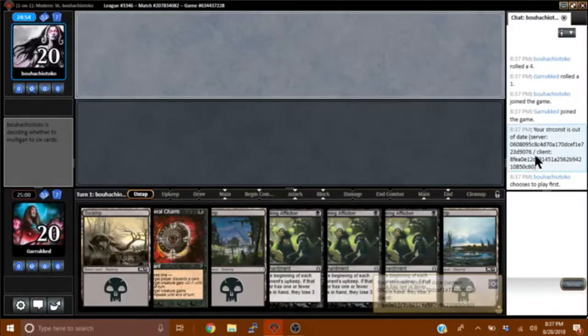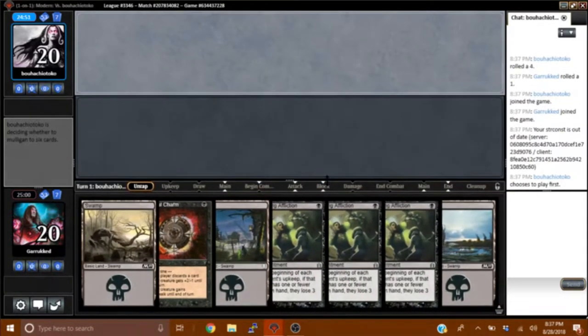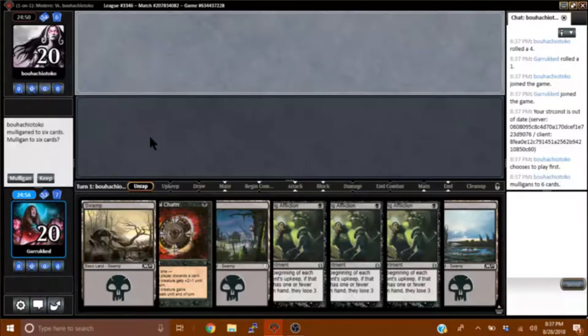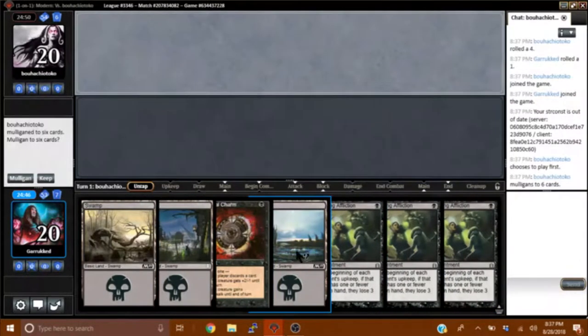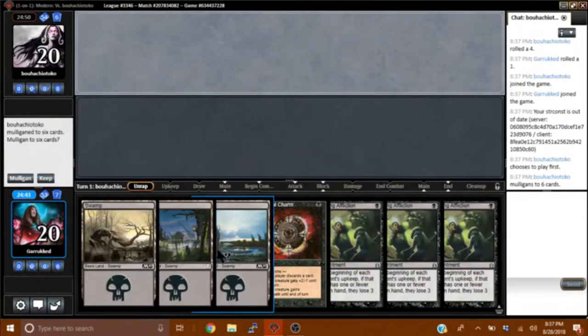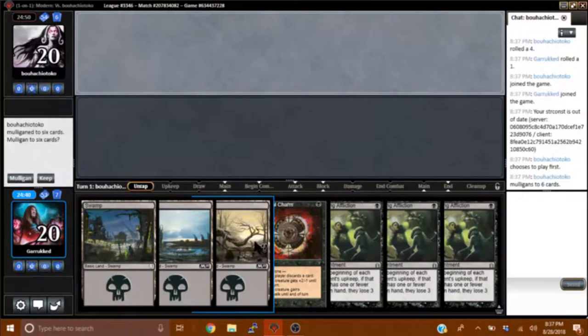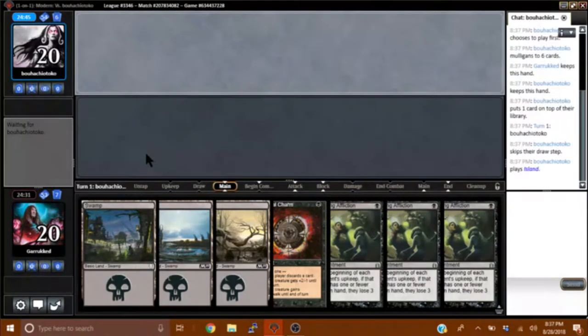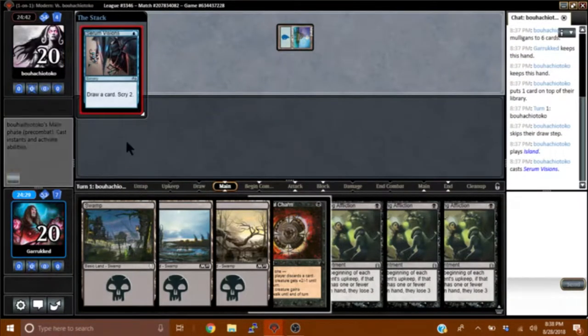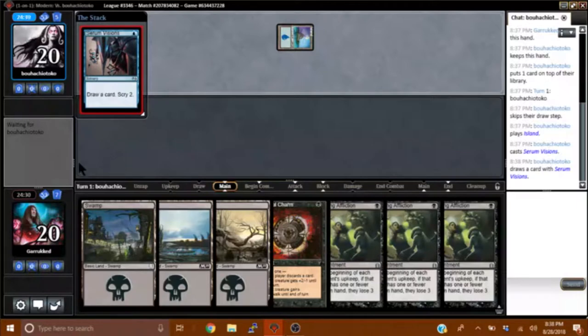Three copies of Shrieking Affliction right away — they mulliganed and we're on the draw. I almost want to keep it. The deck has so much discard in it. Mulled down to six. The chances of us drawing discard is so high — it's like better odds than us drawing another land. I'm going to keep it. If we draw any discard it's great, like Blackmail. They're already back to five cards.